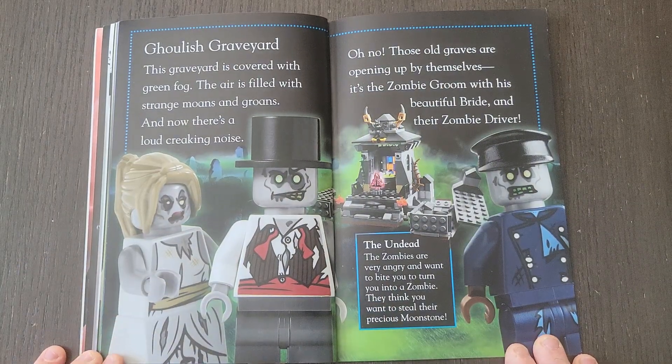Ghoulish Graveyard. This graveyard is covered with green fog. The air is filled with strange moans and groans. And now there's a loud creaking noise — oh no! Those old graves are opening up by themselves. It's the zombie groom with his beautiful bride and their zombie driver. The zombies are very angry and want to bite you to turn you into a zombie. They think you want to steal their precious moonstone.